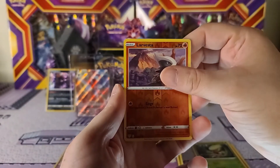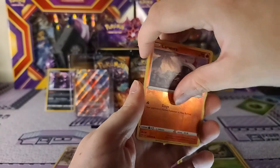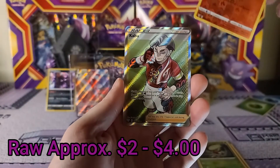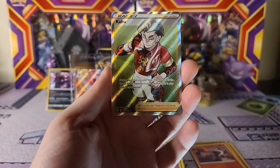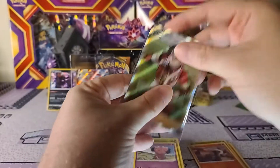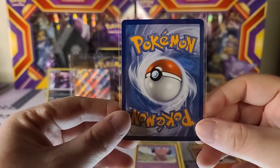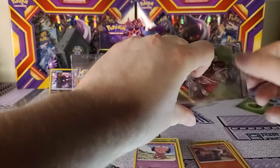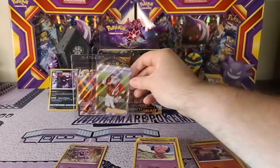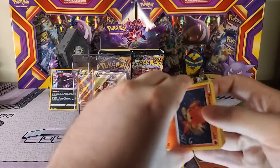Definitely starting to love this set more and more, especially as it's been getting harder and harder to find. We got a Larvesta as the reverse, and these two cards are stuck together - trying not to... there we go. And we pull a full art Kabu! He did not want to come off. Hopefully he's not damaged on the surface. He is looking pretty pristine with that centering. I have no idea what is going on with this booster box so far - it is straight fire! A full art trainer card, a full art V-Max, and a hollow in three out of the first four packs.